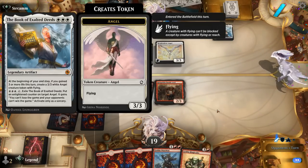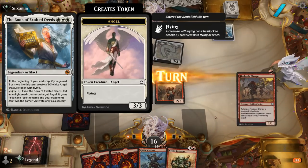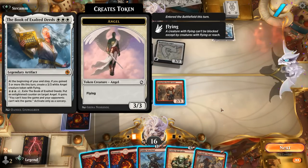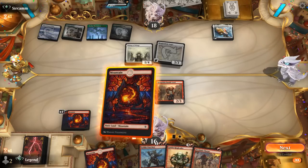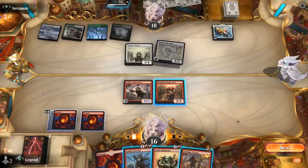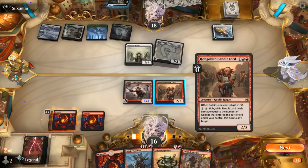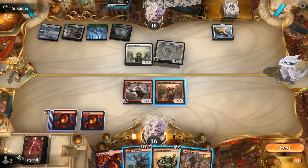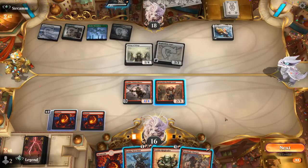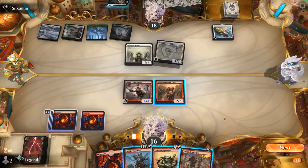A Book of Exalted Deeds — we can deal damage with Bandit Lord to potentially kill an Angel that has the token on it. Our Blade Charger isn't bad. We can't quite deal 3 damage though. We can play Warchief plus Charger — Bandit Lord deals 2 damage. I think Warchief plus Charger might still be the play.